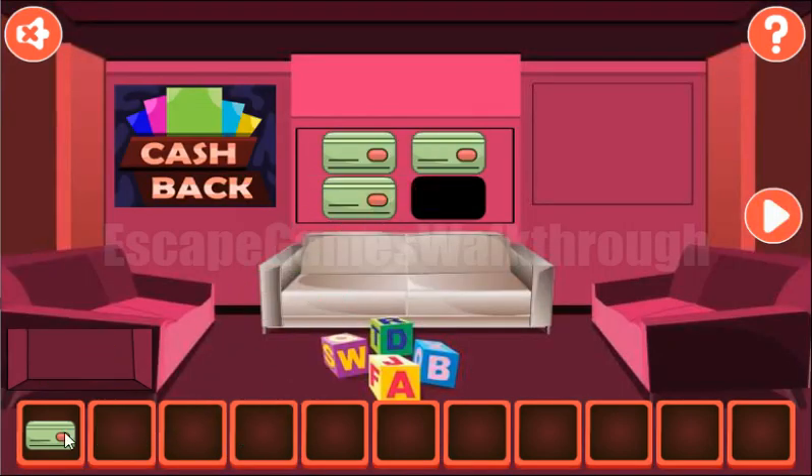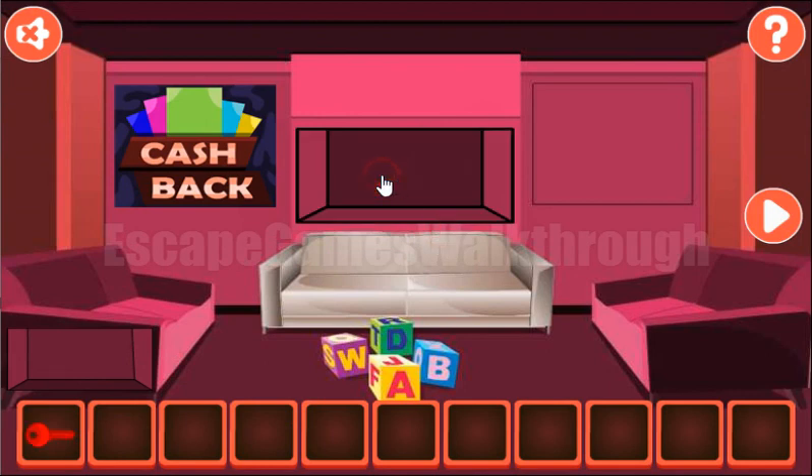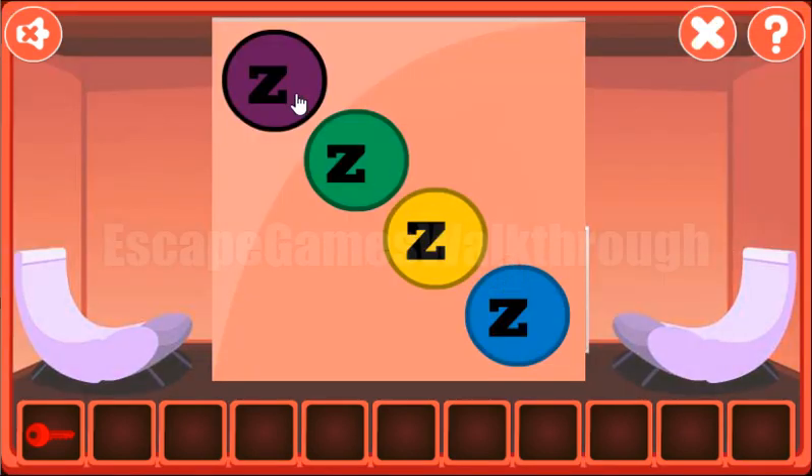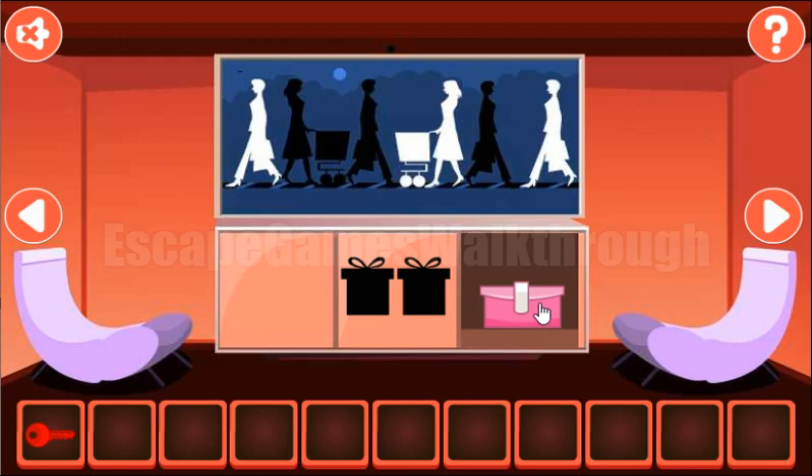Let's put all of them here, get the key, and look at this cube. We can see colored letters here and we need to set the same colors here. For purple we have W, for green we have D, for yellow it's letter A, and for blue it's letter B. We've got a key!